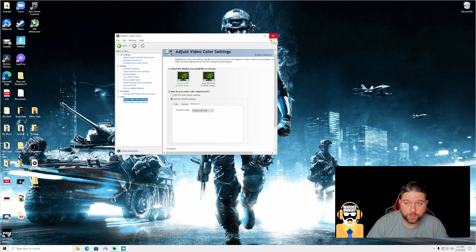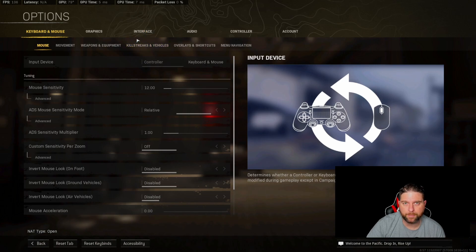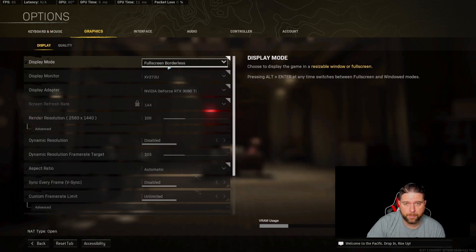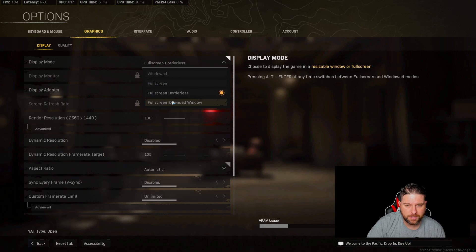Now I'm going to dive into the Warzone in-game settings that I currently have as well, just so you have that information. I'm on full screen borderless because I'm typically streaming, so it's just easier to interact between screens. However, you will probably see the best FPS if you go to full screen — that's probably where you're going to see the best frames. Obviously, make sure that your actual graphics card is selected — I've got the 3080 Ti. As far as render resolution, I'm running at 1440. The game looks so much better at 1440.